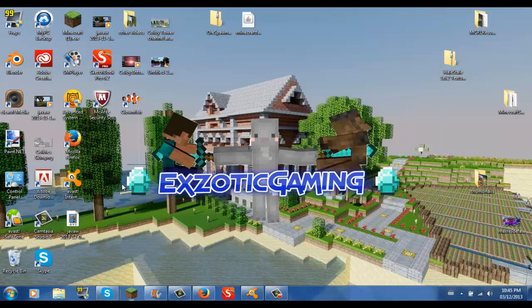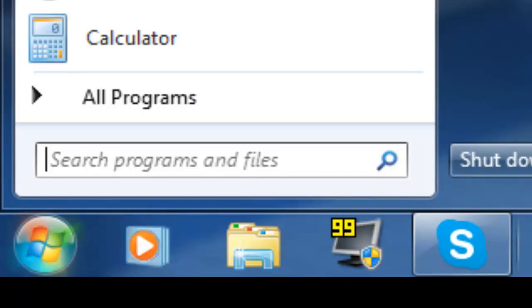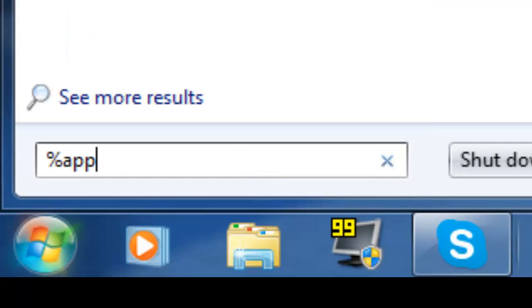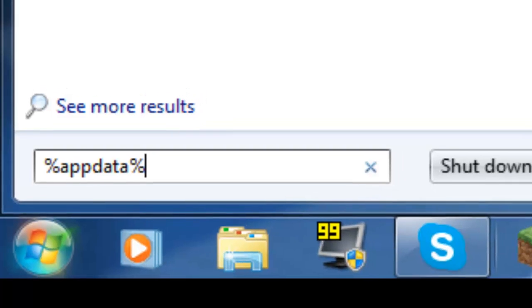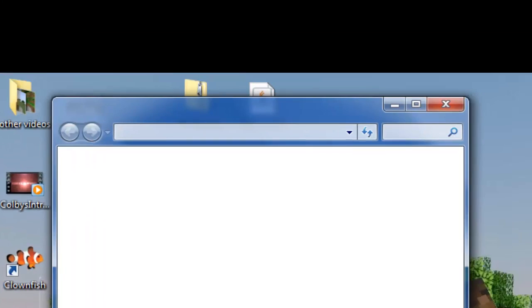Then you want to exit out of that. And then go into your — see this bottom corner thing right here. For Windows 8, you'd want to go into your folders at the bottom here. Then go to AppData.